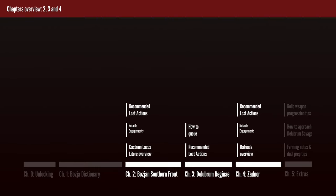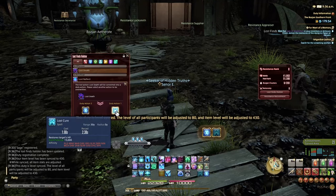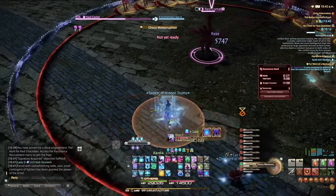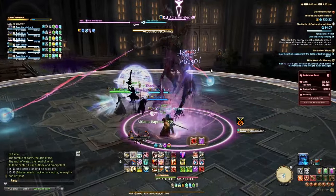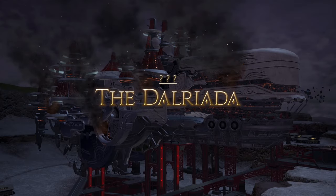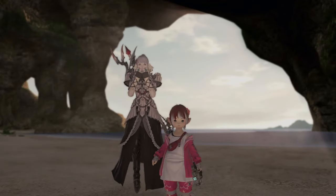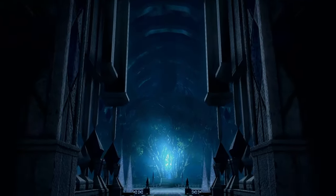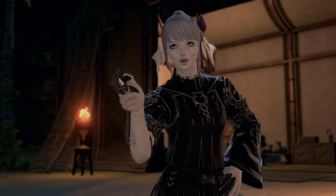Chapters 2, 3, and 4 cover specific instances — Bozjan Southern Front, Delubrum Reginae Normal, and Zadnor. Each chapter contains sections about what to focus on for specific rank ranges, guides for lost actions during leveling, tips about specific fights, and tips about tackling the mandatory raid content within each instance — Castrum Lacositore and Dal Riada. Chapter 5 covers extras: things you don't worry about until the Bozjan endgame, how to access Delubrum Reginae Savage, solo challenges or duels, and how to farm field notes.